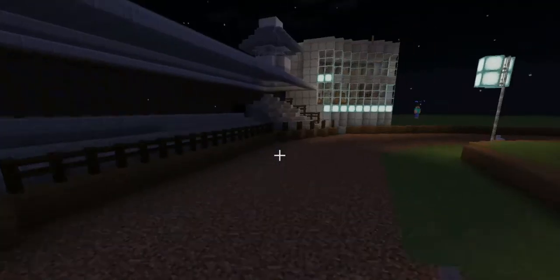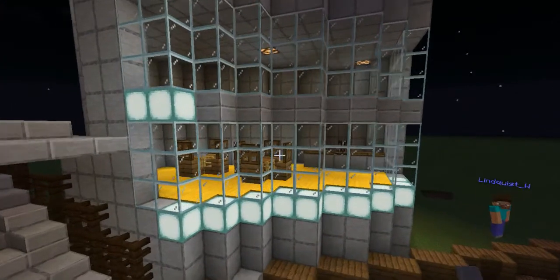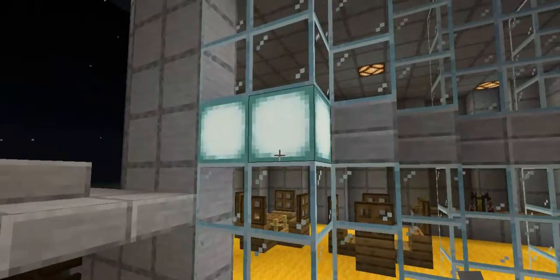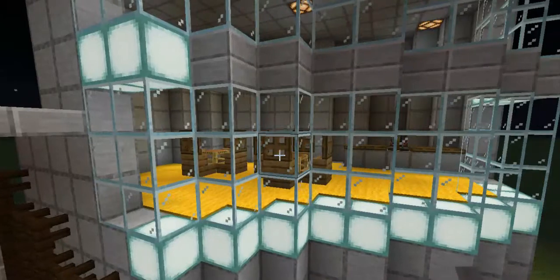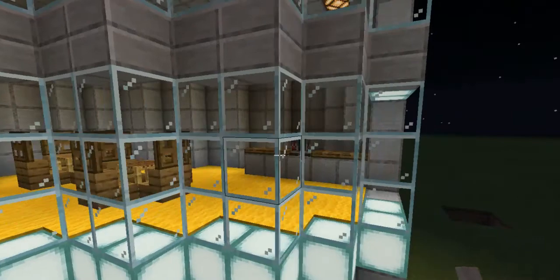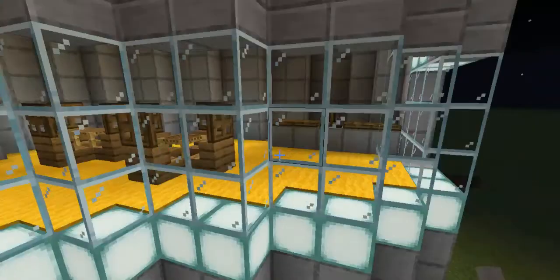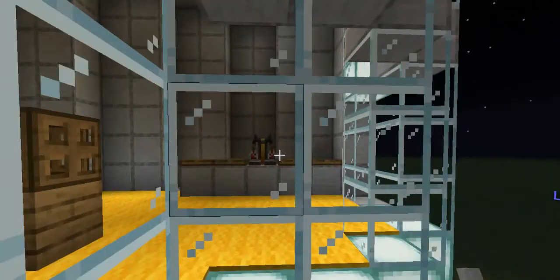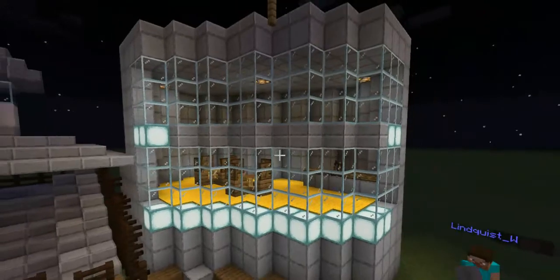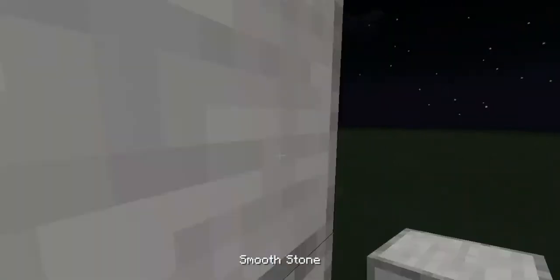We have redstone going all the way down to over here which is Millionaire's Row. We used glass and sea lanterns because they look amazing on this building. We also used yellow carpet because one of the images I pulled up showed a yellow restaurant with tables and a bar counter over there. We used glass because in the picture of Millionaire's Row, from an outside point of view, there's glass with little bars in between each piece.